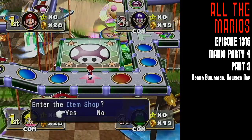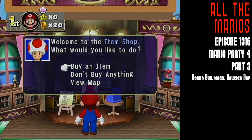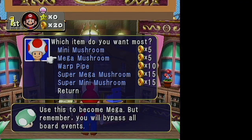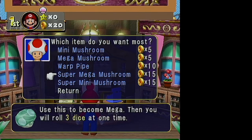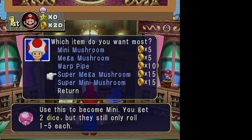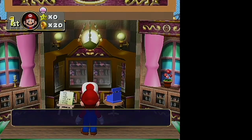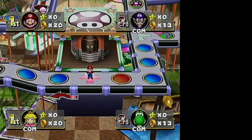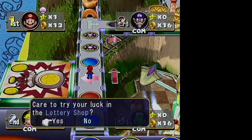That was all of the stuff specific to this board from the last video. Now I'm going to be showing off general board events and things like the shops. Here's a shop — you go in and get a random selection of items. You don't get to view the item descriptions in this game for some reason; they just didn't put that in. But you can come in and buy items, and there are different items we'll see a little later.